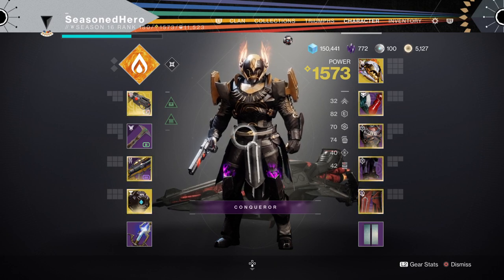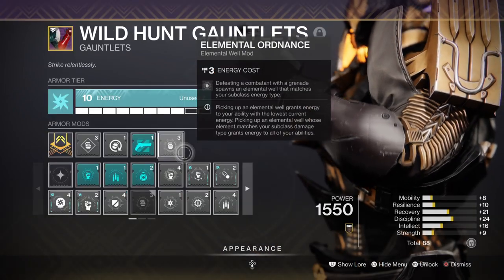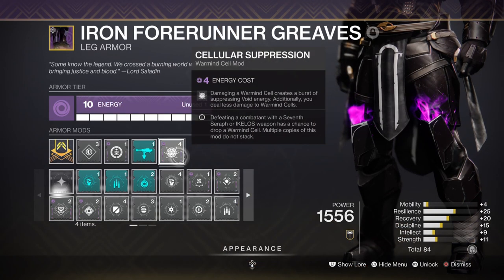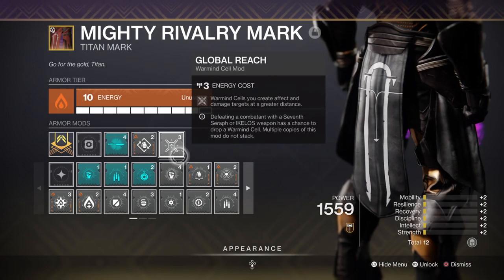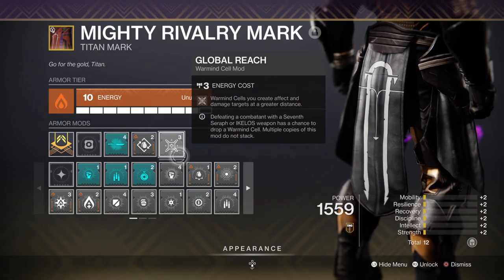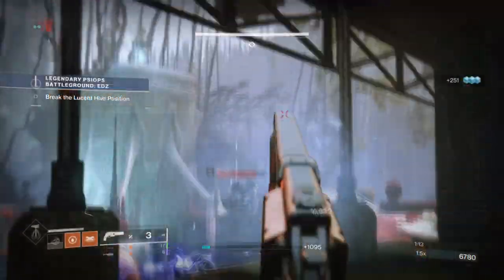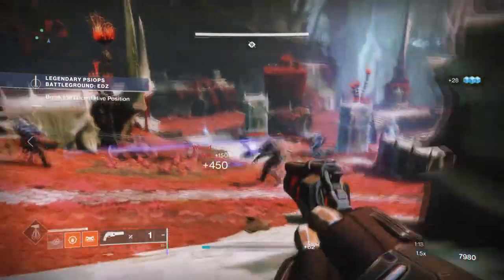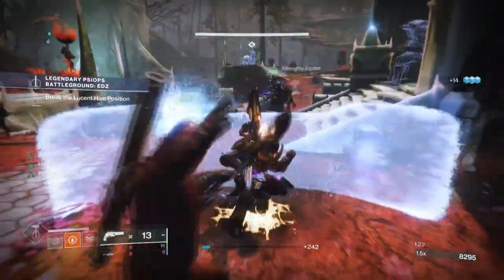For mods, we have Powerful Friends for creating two Orbs of Power instead of one, Elemental Ordnance for creating Orbs via grenades, Wrath of Rasputin for creating Warmind Cells via solar splash damage, Cellular Suppression for sending out Suppression AoE effects via cells, and Global Reach for increasing the range of cells. The plan is to use sunspots to create Warmind Cells and then use those cells to suppress targets while gaining a damage boost for our weapons.